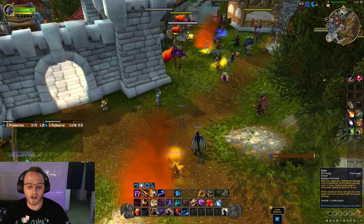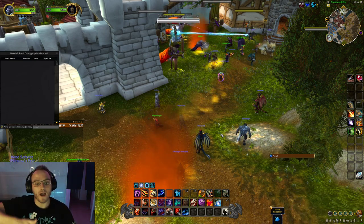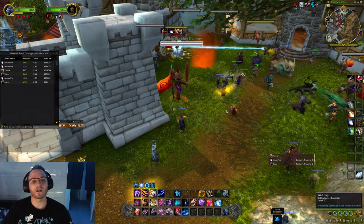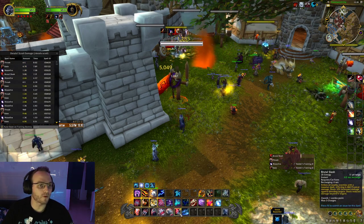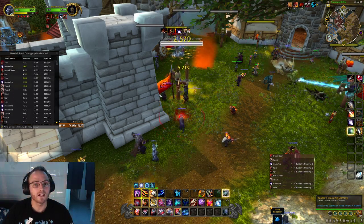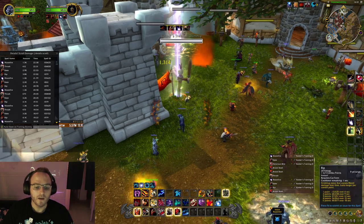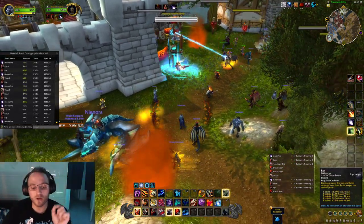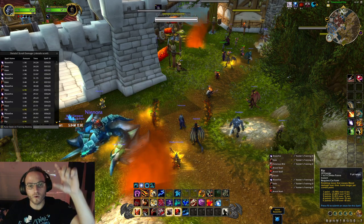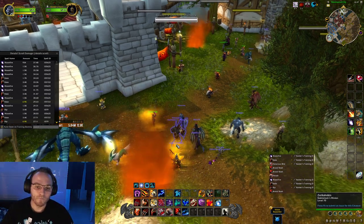The order of bleed application is: Rake first, then Moonfire, then Thrash — that's three different abilities, so your Blood Talons is generated. Then build to five combo points and apply Rip. The reason Rip is last is it lasts longer, and importantly the damage per tick of Rip is the same regardless of how many combo points you use — a one combo point Rip and a five combo point Rip deal the same damage per tick. The difference is duration, which scales with combo points. So you always want to Rip with as many combo points as possible to extend the duration.